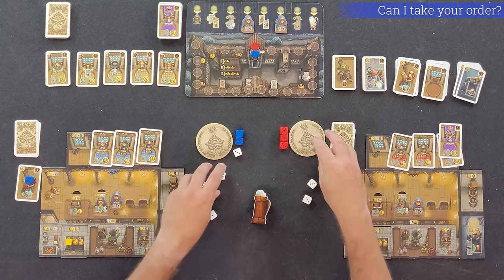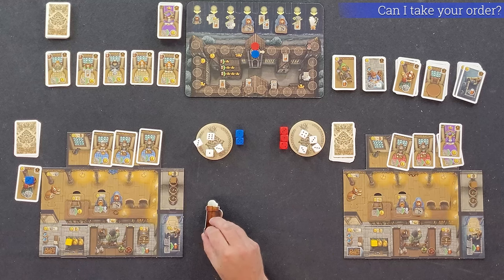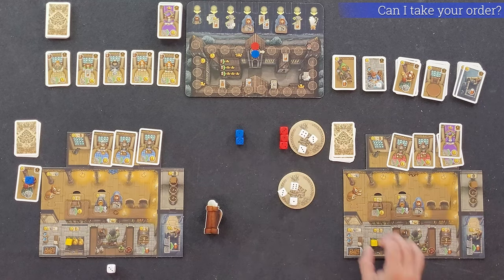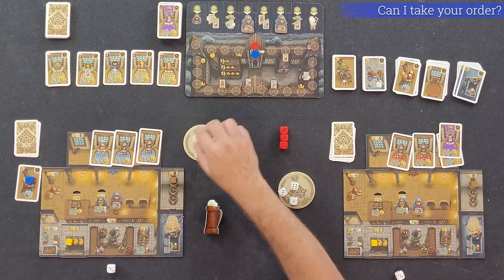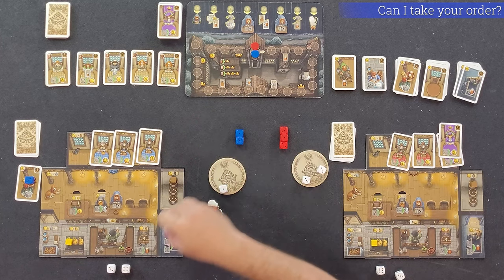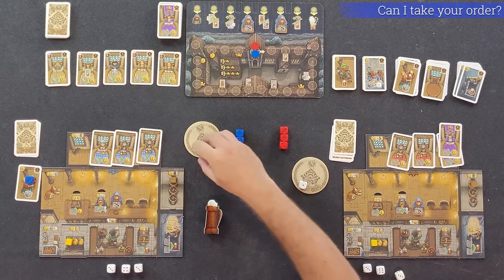All players will roll the four white dice simultaneously and place them on their coasters. Starting with the first player and continuing in turn order, players will choose one white die off their coaster and place it below their tavern board. Then, once all players have taken one die, all players will rotate their coasters with the three remaining dice to the left. Players will repeat this process until each player has four white dice below their tavern board and all the coasters are empty.